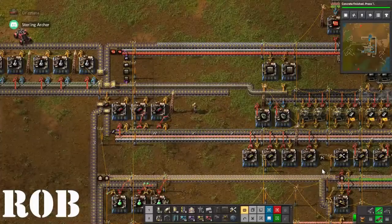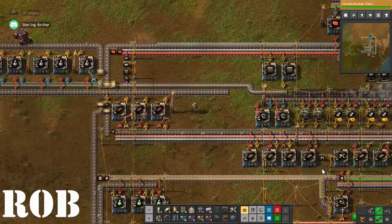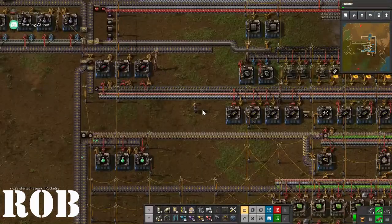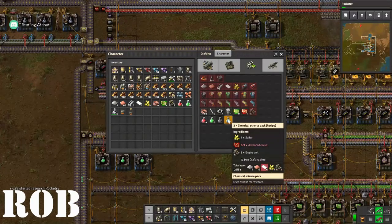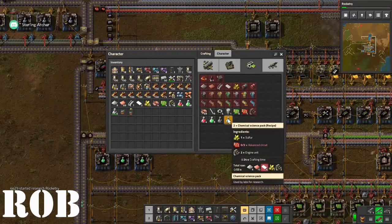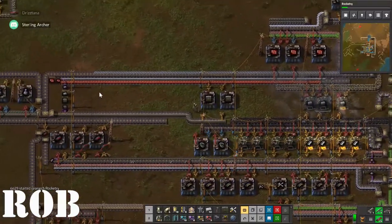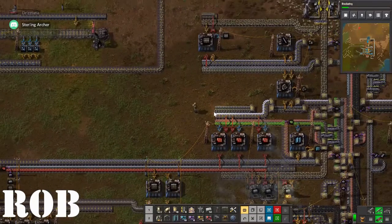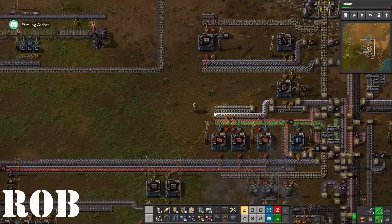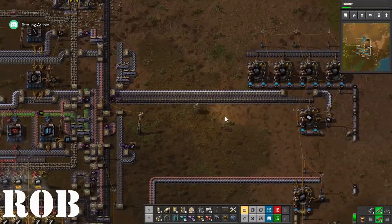Hello everybody and welcome to another episode of Factorio here on the Wooden Otter. Today I'm going to be correcting a mistake I made a few videos back where I said I was working on blue research and then did not do any such thing. Today we're actually going to be working on blue research. It should be fairly simple, and we'll see what else we get into on the way. Thanks for joining me, let's get right into it.